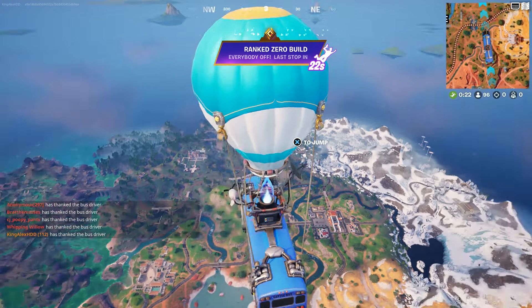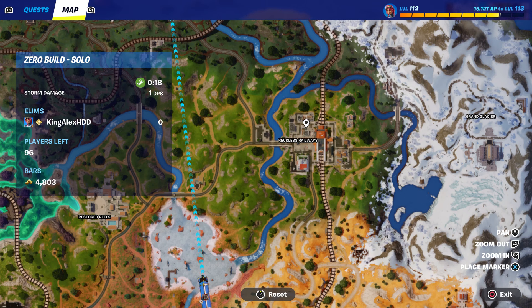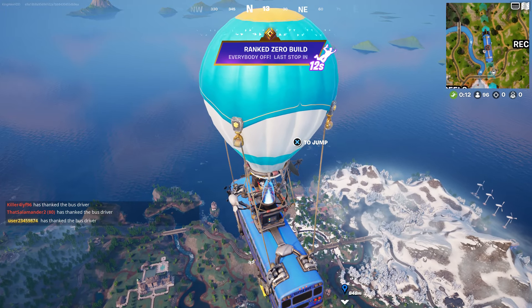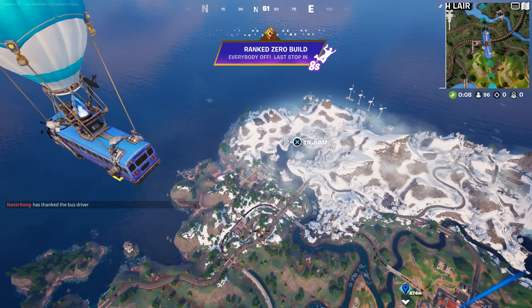Once we start up, press down on the pad to take the bus driver, and we're going to come over here by the Reckless Railway. We're going to jump out of the battle bus right here.